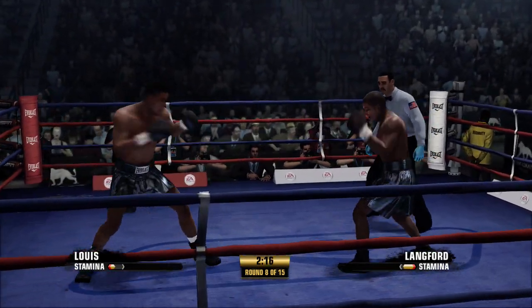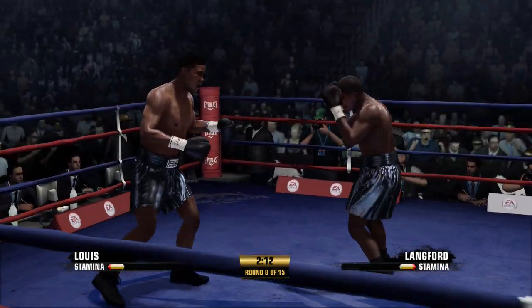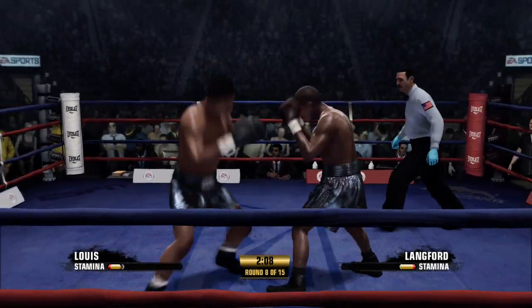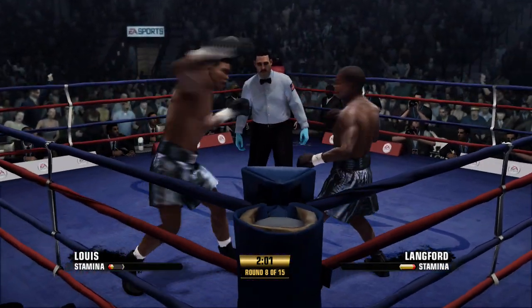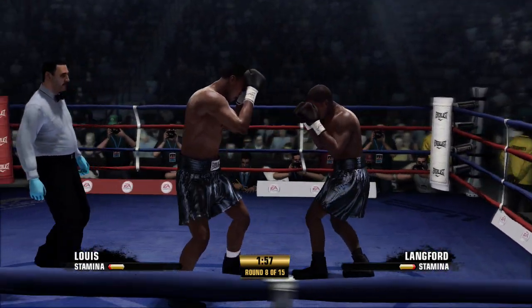And now we got a fight — he fires back a right hand of his own. Lewis is showing us that defense is also very much part of his game. Not only to avoid punches, but actually to even set up offense. Make him miss, and then something's coming back. He creates opportunities to hit you.